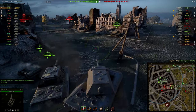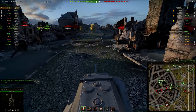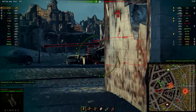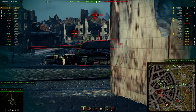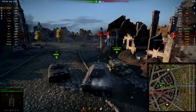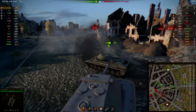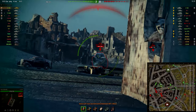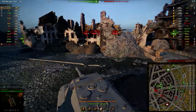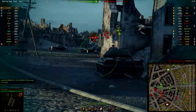I always try to get into this alleyway first to maybe get shots into mediums who want to advance. Yogurt is fighting there but has lost a lot of health already because of that E50M. Here's an IS-7 — a really dangerous target for the E100. It is very hard to penetrate an IS-7 reliably. I was trying to take the shot when he was turning his hull so I could put a shot through his tracks. You should almost try to avoid those. Yogurt has unfortunately died because of those very aggressive E50M players.